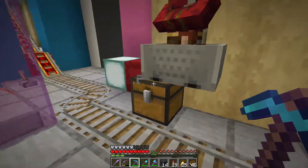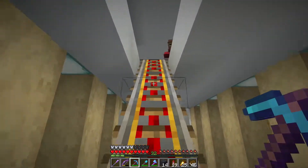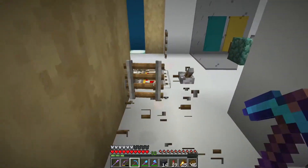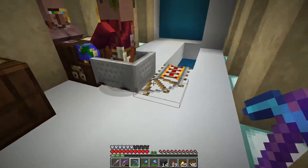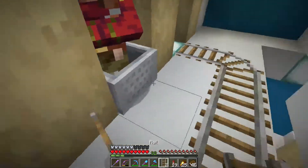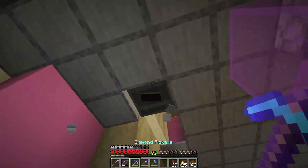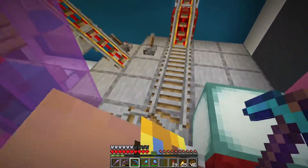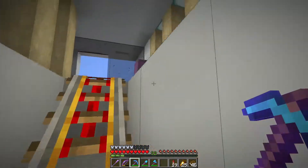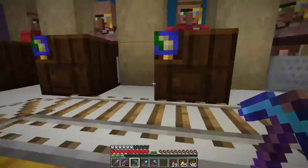Alex breaks the floor so villagers fall through, then pushes them along the tracks. One goes the wrong way — he didn't have rails on him, so he wasn't fully prepared. He gets it sorted out, and a second one follows. They take a little fall damage but are fine. He notes they didn't get the savannah biome skin — unfortunate — but they still look cool with their monocles. Two are visible now.